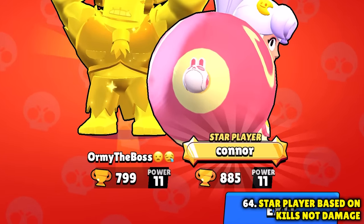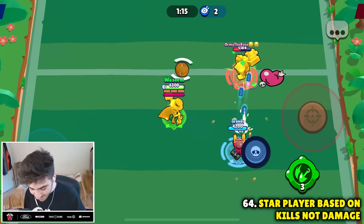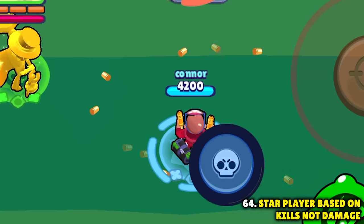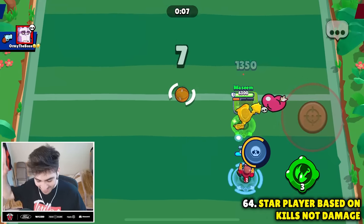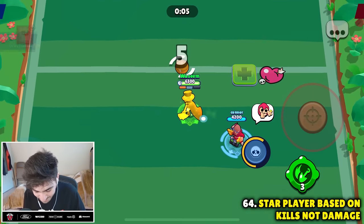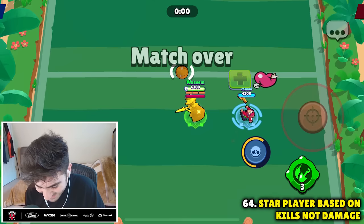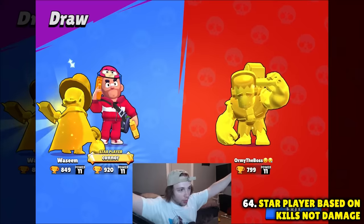Star player is actually determined by kills rather than damage. We're going to let Connor do a bunch of damage without killing, and I'll get the kill to see who gets star player. One kill on the board, zero kills for Connor but he has much more damage. It is actually based on damage — Connor gets star player. Myth busted.